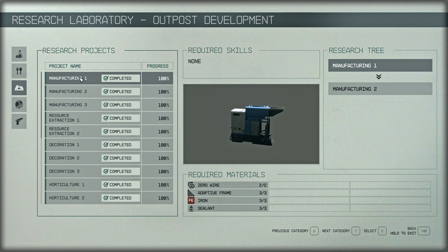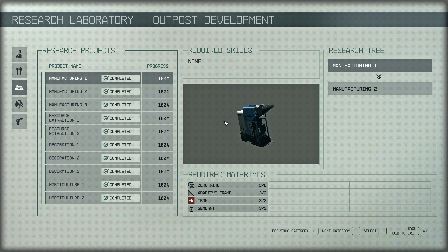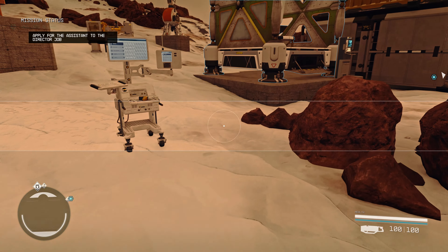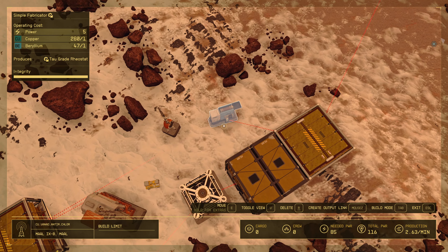You will need to research Manufacturing level 1 and Manufacturing level 2. To research Manufacturing level 2, you will also need Outpost Engineering rank 1. Manufacturing level 2 gives you Compound Fabricators, and Manufacturing level 1 gives you Simple Fabricators. As you can see, I have one Simple Fabricator on my outpost.